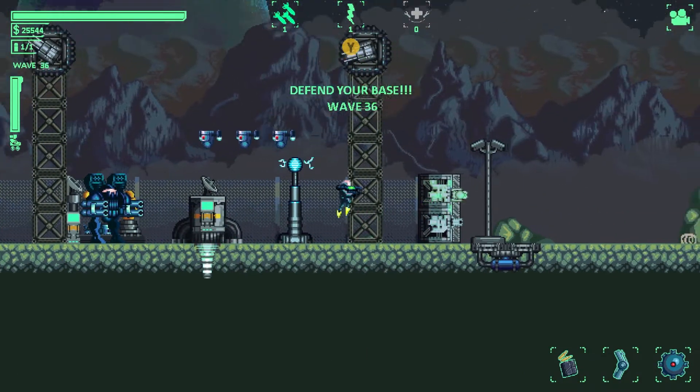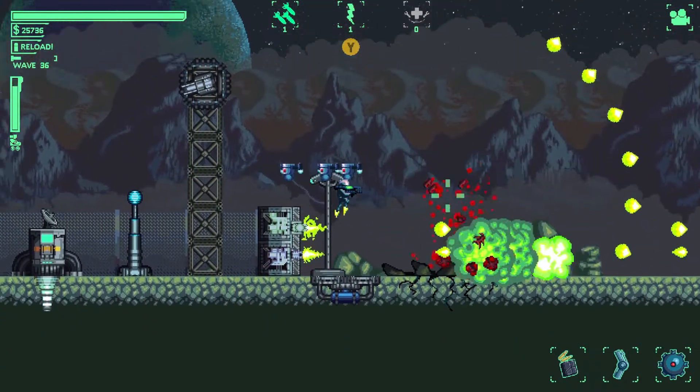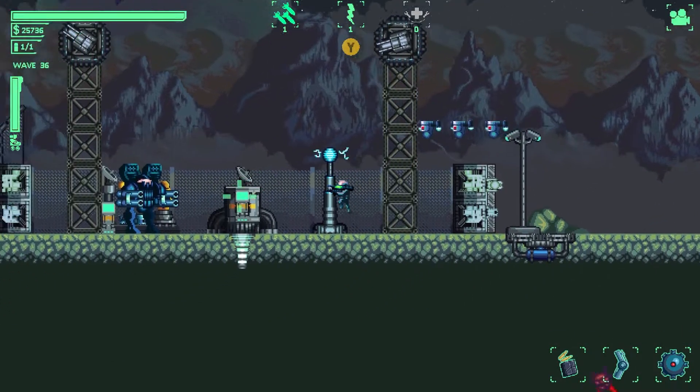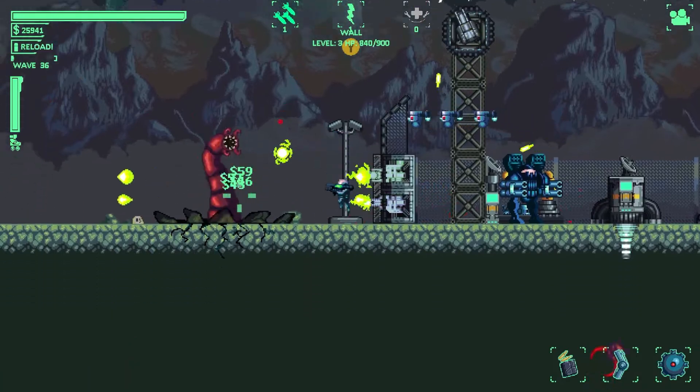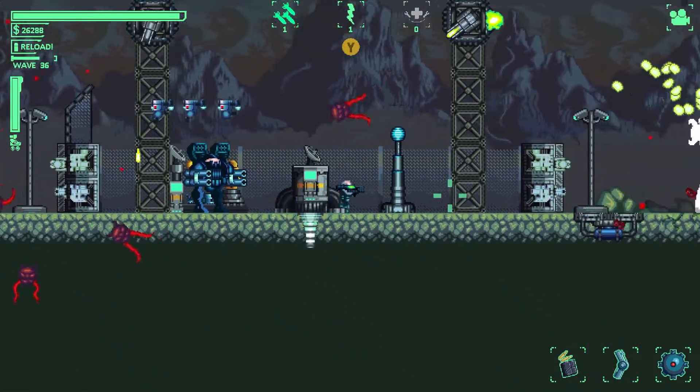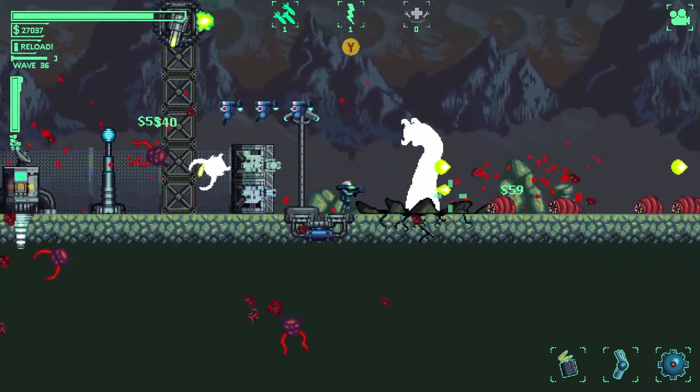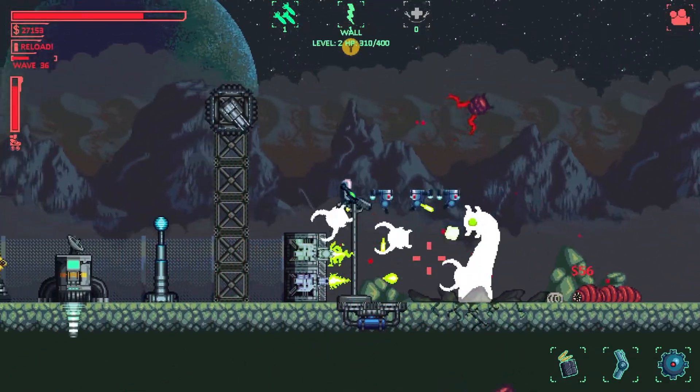The aim is very simple — it is a base defense game. Enemies will come from the left and the right of the screen and we have to defend the middle of the map. When the enemies get close enough to our base they'll be in view of our cameras, and this is when we should start murdering them, as this is where we'll get the money to make our base and our weapons bigger and badder.